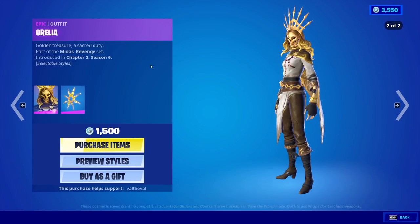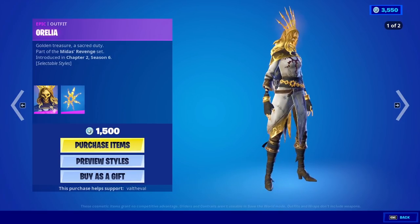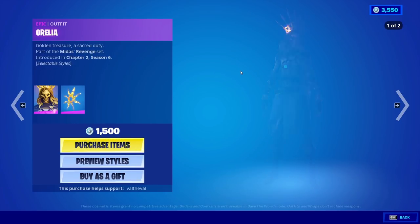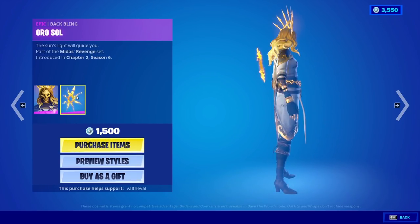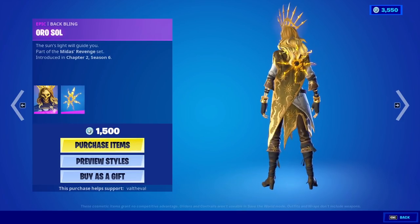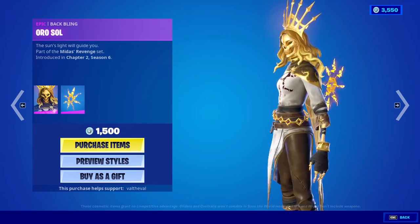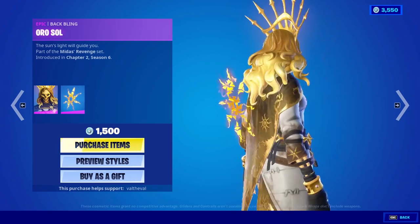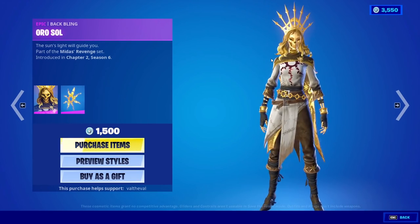She looks so much cooler than the male version, I think so at least. That actually looks so sick. Golden Treasure, a Sacred Duty. I'm not sure if it's two different styles or three, so we're gonna have to take a closer look at that. She also has a back bling called Oro Soul — that actually looks really cool. I like that. Definitely gonna be trying that one with some of my other skins. Her crown is so huge though — look how tall that thing is. Gives you like an extra foot.